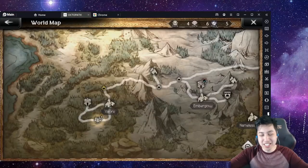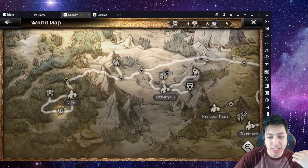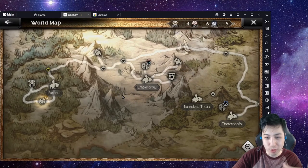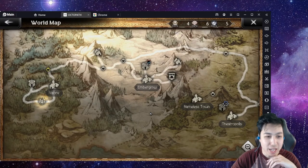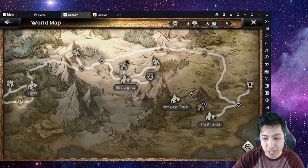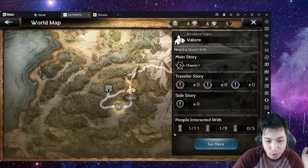Speaking of cats, there are some cats that spawn daily across the map as well. Since this is a beginner guide, we're just going to show the level one ones that spawn daily. Pretty much every main town of every path you pick has one nearby.